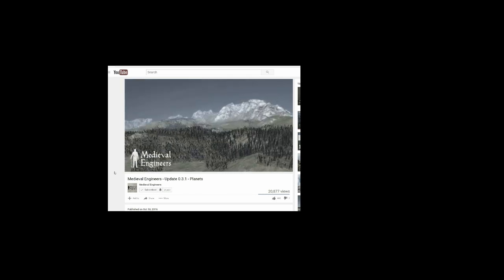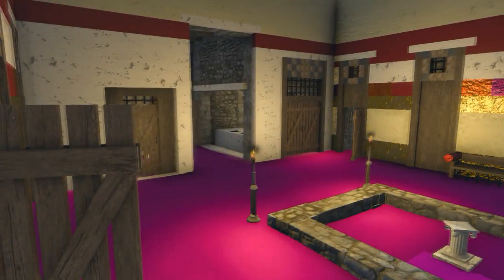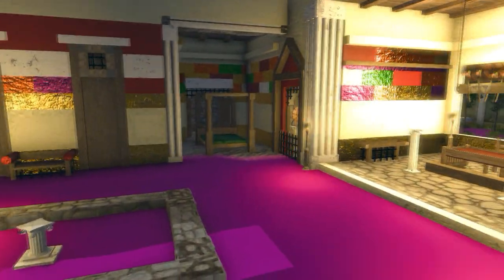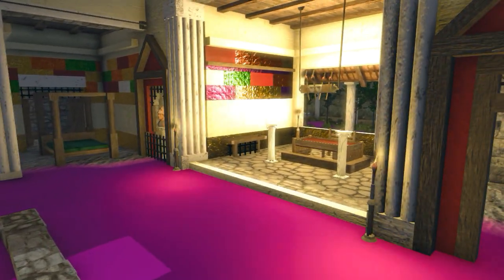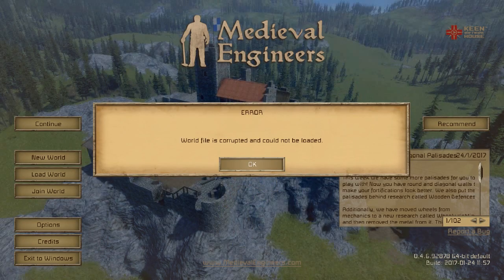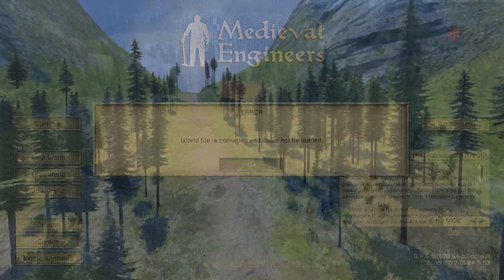That's when Medieval Engineers unveiled a massive update, taking its tiny flat worlds into full spherical planets with a ton of new features and opportunities. Sadly, as happens in early access games, that massive update broke much that had come before. My House of Sallust, Vindolanda, House of the Dead, and Grey Mantle were all left behind, saddled with broken textures, broken daylight, and increasingly broken mechanics.